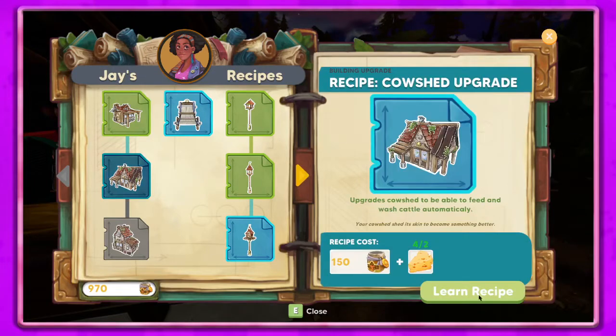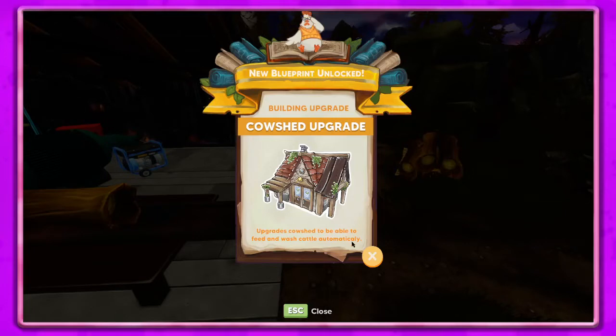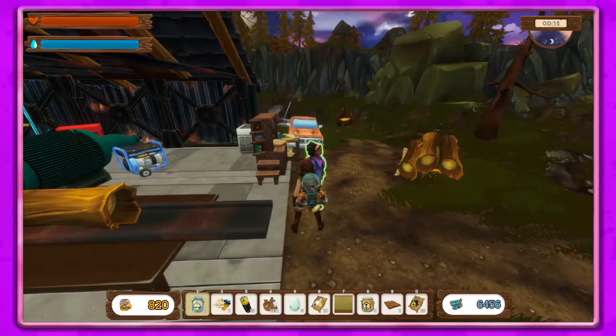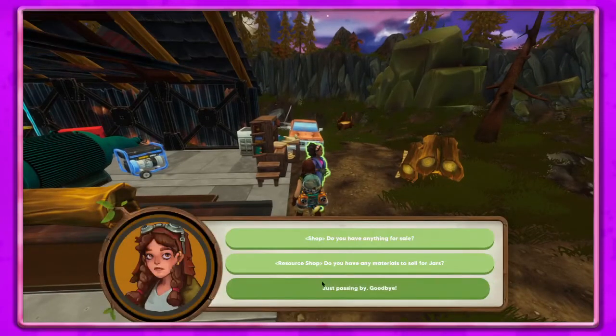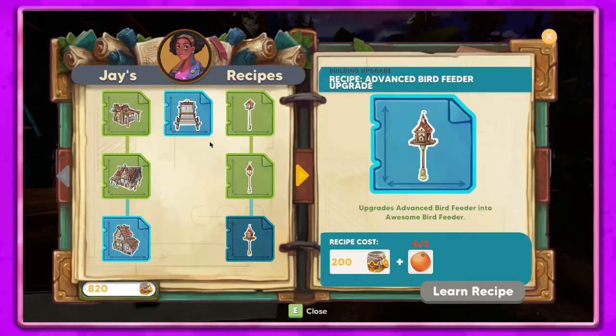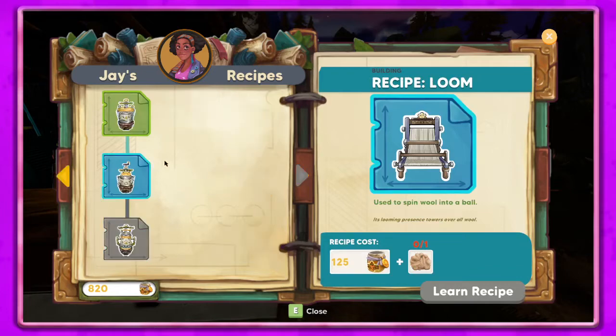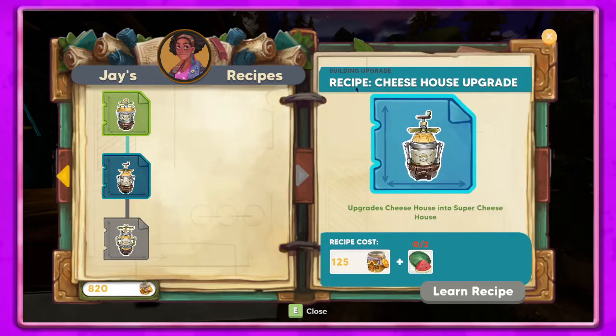Cow shed upgrade - awesome! It upgrades the cow shed to be able to feed and wash cattle automatically - that's so cool! Let's go to the shop. We need wool for that and we need watermelon for that, okay.